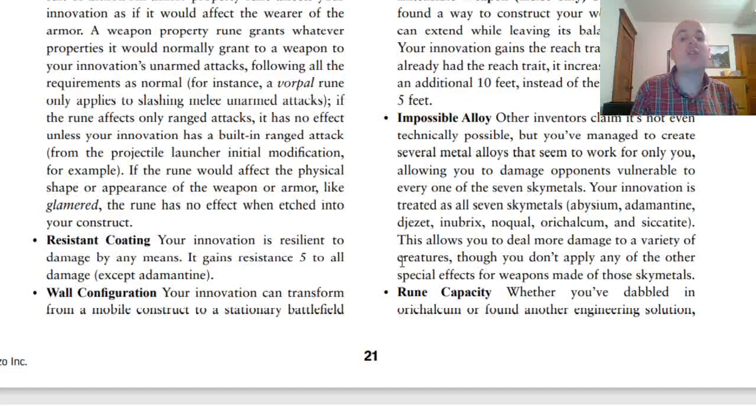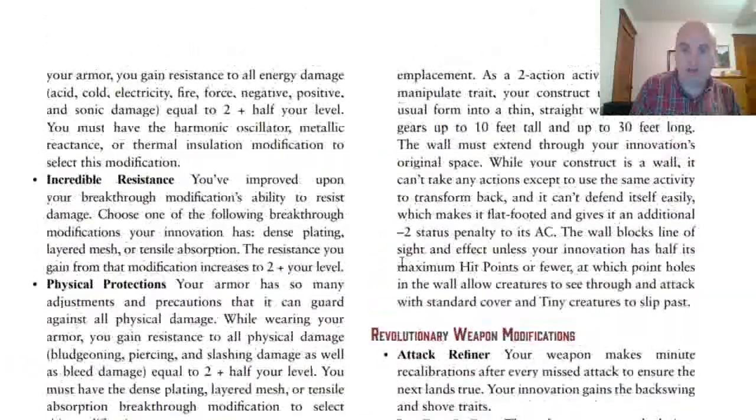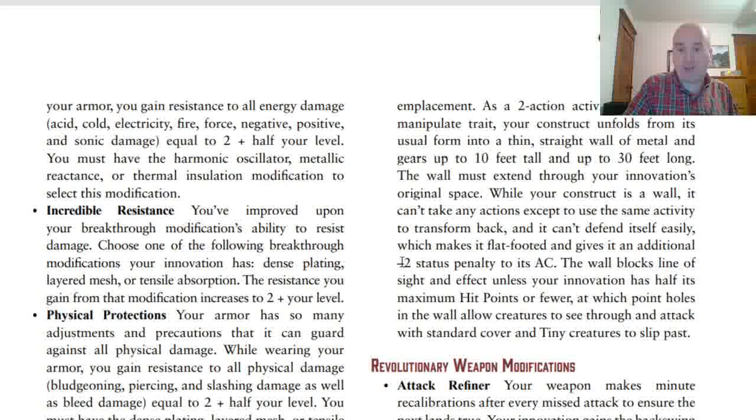Wall Configuration lets your innovation transform into a wall. When in that form, it's flat-footed and takes a minus 2 penalty to AC because it can't defend itself. The wall can be 10 feet tall and up to 30 feet long, though rather thin. It blocks line of sight and effect, unless your innovation has half its maximum hit points or fewer — in which case it has holes in the wall, allowing creatures to see through and attack with standard cover, and tiny creatures can slip past.